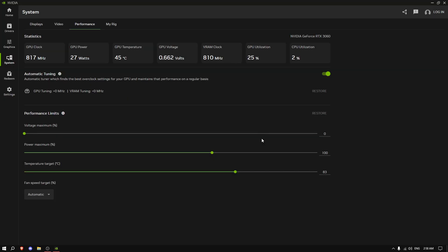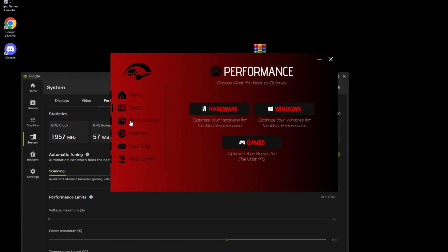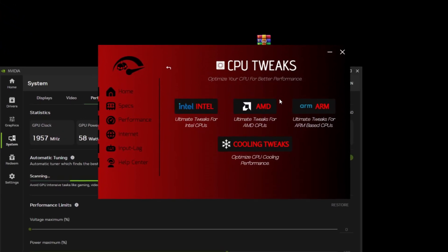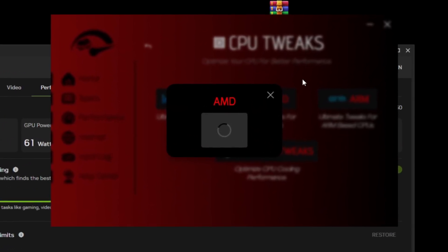While the Nvidia overclock finishes, I'm applying the RipTweaks Ultimate pack — the world's best PC tweaks, which we just bought. Going through every single tweak: hardware, CPU, AMD — applying literally every one. Once done, I just restart the PC.